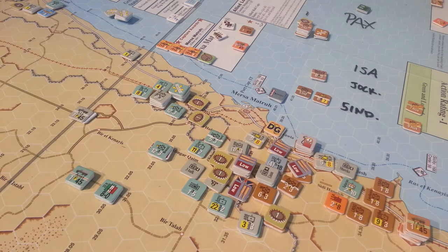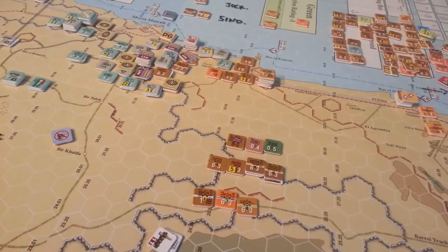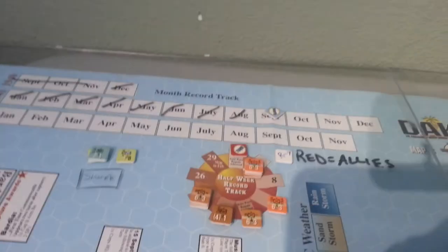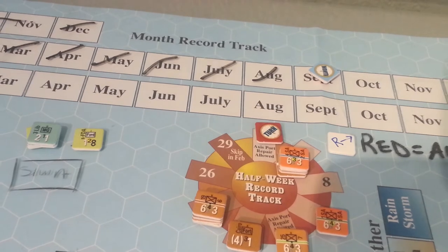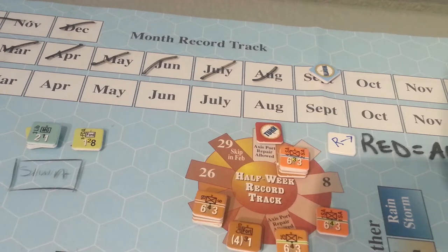We conducted a breakout, and that breakout resulted in the loss of a significant number of units. That would be these forces down here, as you can see. And the resultant return schedule for everybody is here. You can see we have a significant number of folks returning 6 and 5 turns later — so, late September.